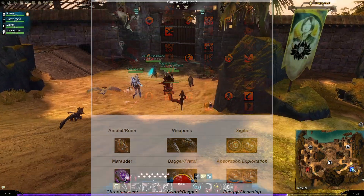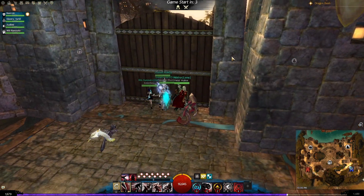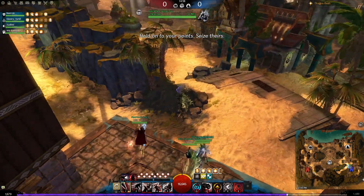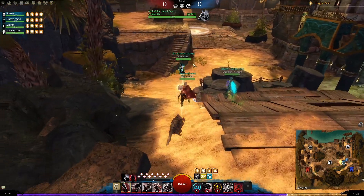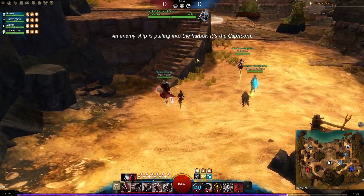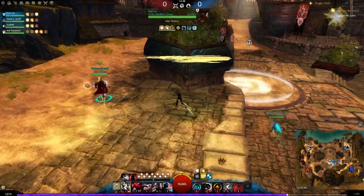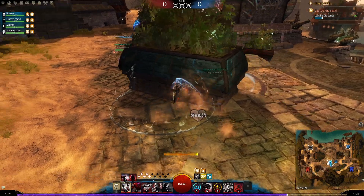Here's a full ranked match as the Power Specter with sword/dagger and dagger/pistol. The role is to be a roamer that can also stick in larger fights — it doesn't really want to be alone too much. The tether is pretty powerful though you're not really focusing on it as much; it's kind of just a byproduct, but you can really support your allies with it if you wanted.